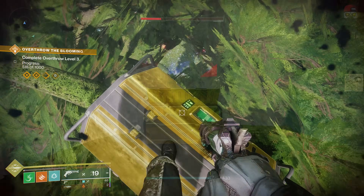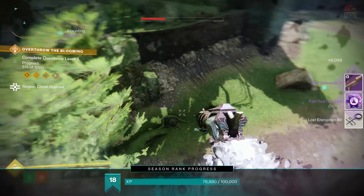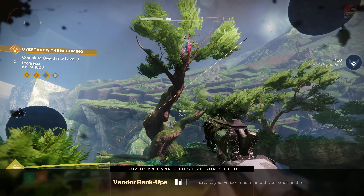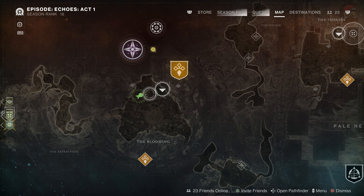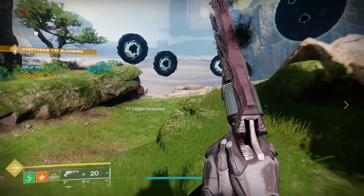We can move on to the Blooming. The first chest in the Blooming — I'm starting on top of it — but I'm going to jump off to show you exactly where it is, because it's on top of this crazy tree way up high. This tree is right kind of to the left of where you'd spawn in the landing zone. It's a massive tree, hard to miss.